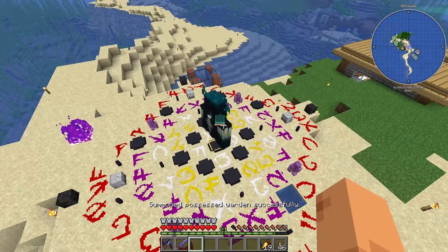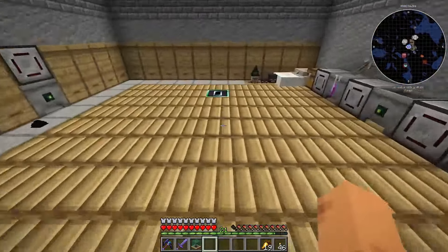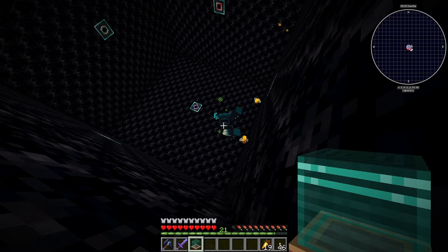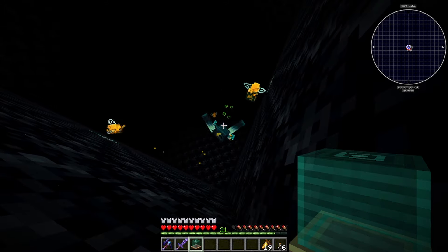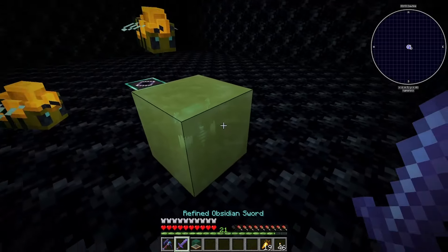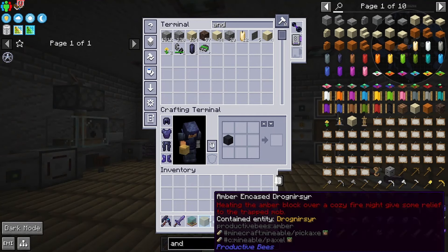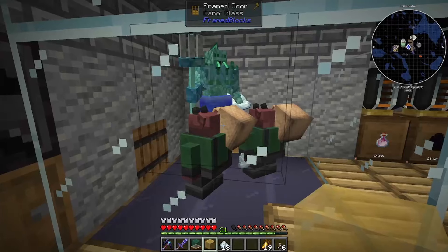I think this is the last one - there he is. We run over to the amber bee area. Is he going to attack the amber bees or is he going to attack me? Come on - there it is! Thank you very much, good old amber bees right there. They don't even have any upgrades on them. Why have I got tin dust? I must have picked it up from over here.